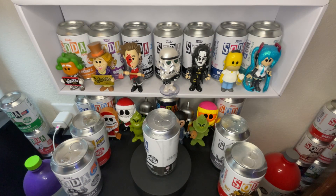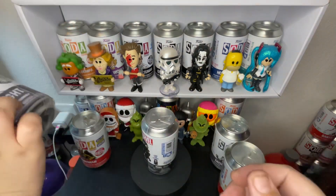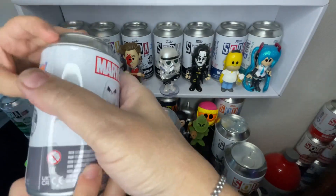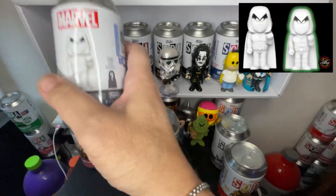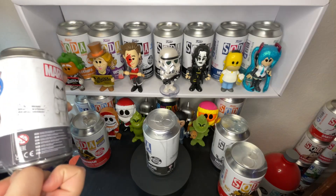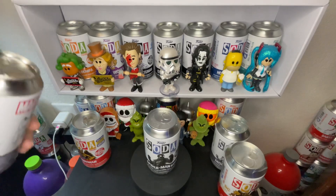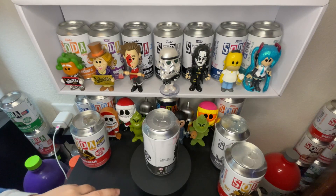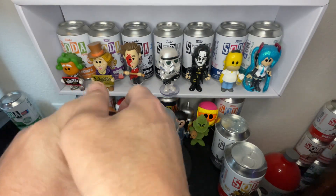After that beautiful intro, let's begin. The first one I have here is the Moon Knight. Moon Knight is really cool — let's see how many pieces it has: two thousand pieces, and it is a PX Previews exclusive. We're looking for that glow chase. All right, let's peel this one up and get it going.